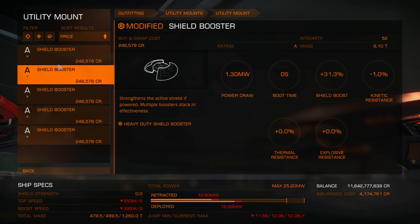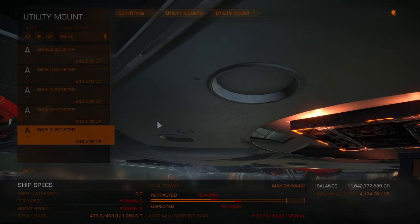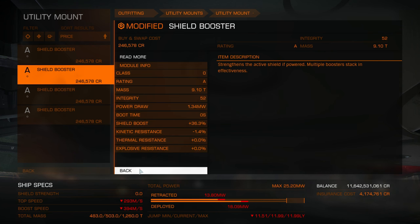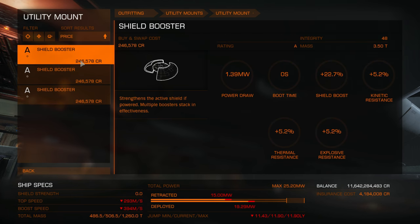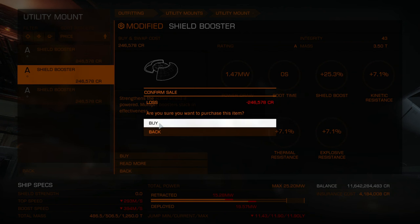You see the buy back sold items option. There are all my boosters — modified. Buy back. This one is the clean one, this one is heavy duty. You can actually buy and sell modules with discounts if you have any, from one ship to another.